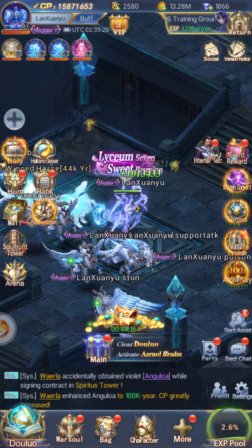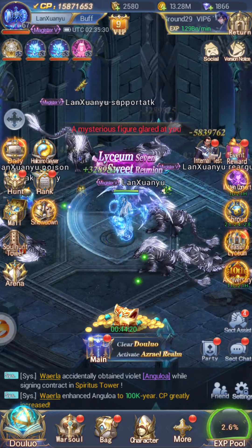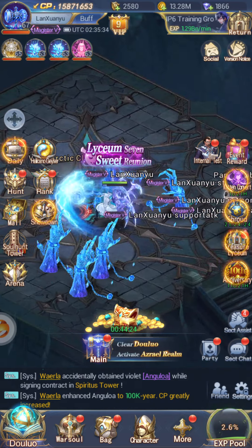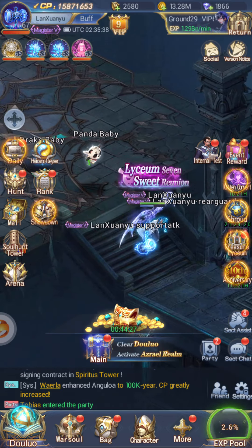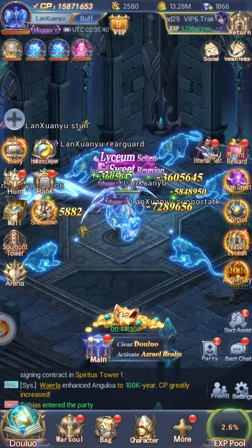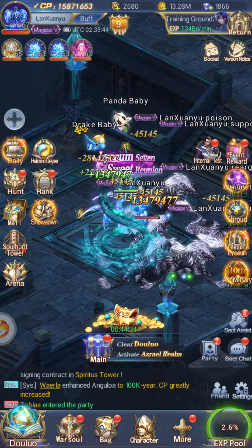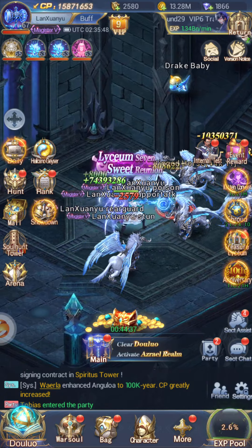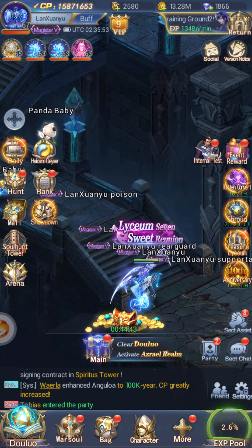First things first — early game, you don't want to prioritize your tanks too much. You don't want to put too much into them because you want to make sure that you're still doing enough DPS while still having enough materials for your supports and everything else. So how do you make the best tank?